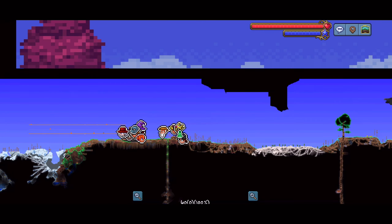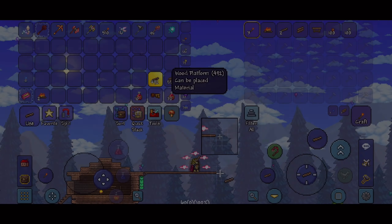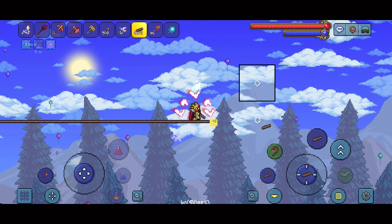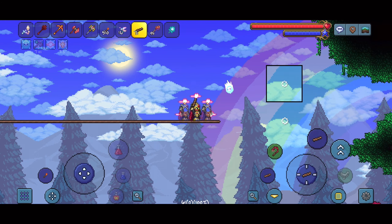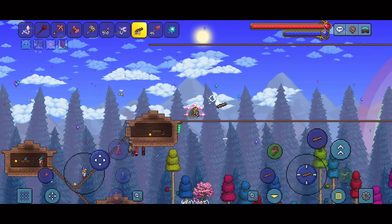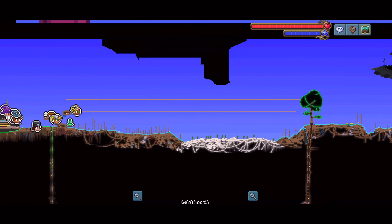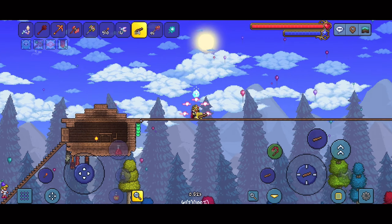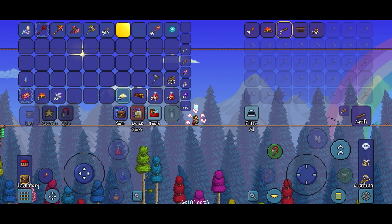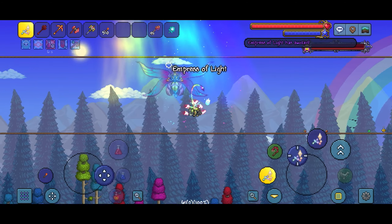I'm just gonna go ahead and build a giant arena over the hallowed biome now. I went ahead and placed two layers of platforms from here until the living wood tree. Now that it's a fresh new day I'm gonna go ahead and spawn in a prismatic lacewing and start the Empress of Light fight during the day.